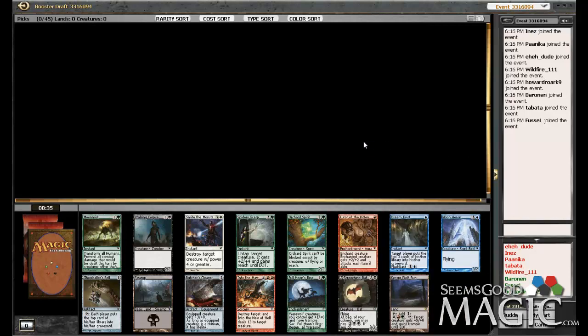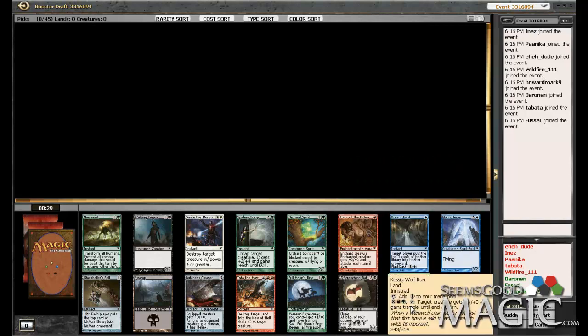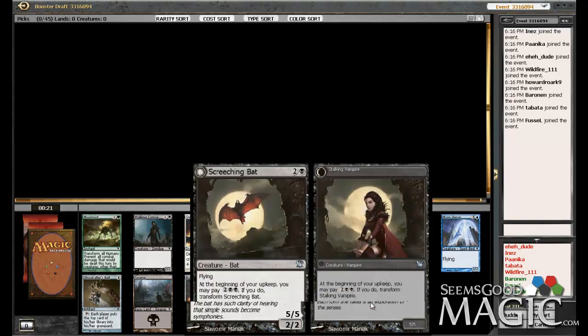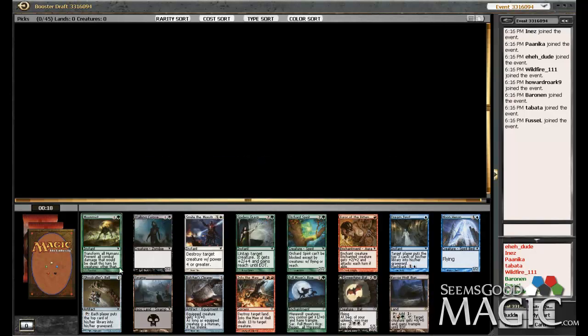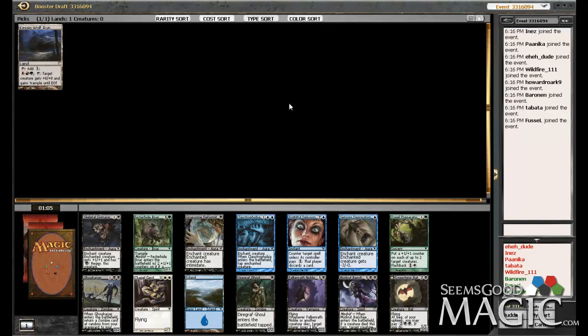We've got Kessig Wolf Run, which is an awesome card, and I probably feel comfortable first picking that. It's a powerful effect to have on a land, just giving the trample alone. Other notables in here are Into the Maw of Hell, Screeching Bat, Butcher's Cleaver is very good, and Orchard Spirit for green-white. What's the archetype you really go into if you first pick a Kessig Wolf Run? Green-red Werewolf is not one I'm thrilled about, but you can always splash for one color. I think this is a ridiculously powerful effect on a land, so I'm fine with that. Wow — look at the black picks in here, and the blue picks, and neither of those are my color, so that kind of sucks.